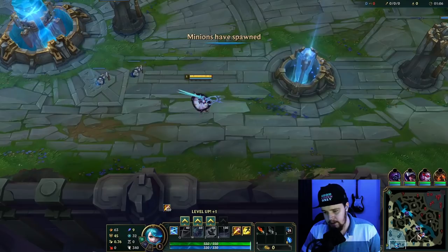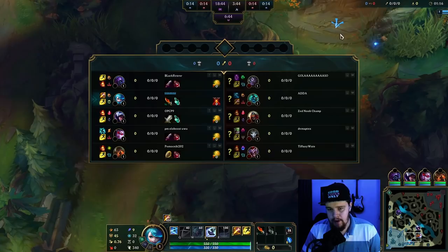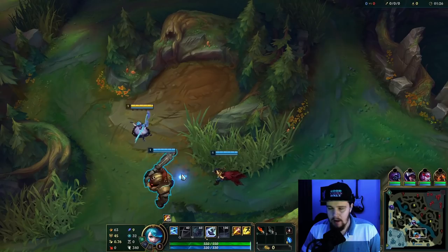Now I'm gonna start bot side and just full clear towards top side, to show you how fast Gwen can do it. It's a 3:15-ish clear speed normally, so as long as you can keep that up, you're fine. Against the Hecarim, he's probably gonna full clear as well, so we'll have some kind of fight towards top scuttle. I should have double lane priority in mid and top, so I think I should be okay to win that.